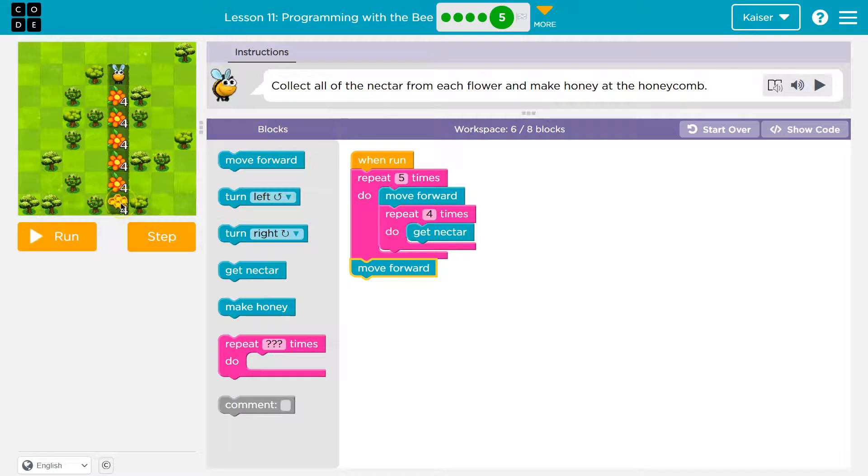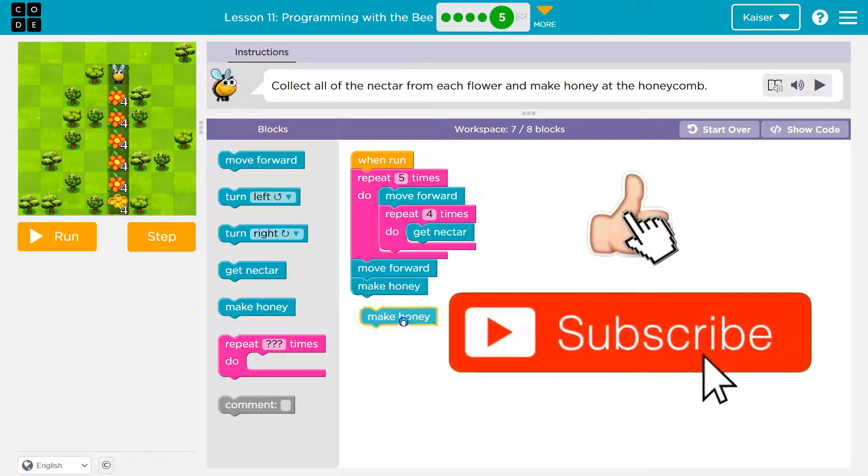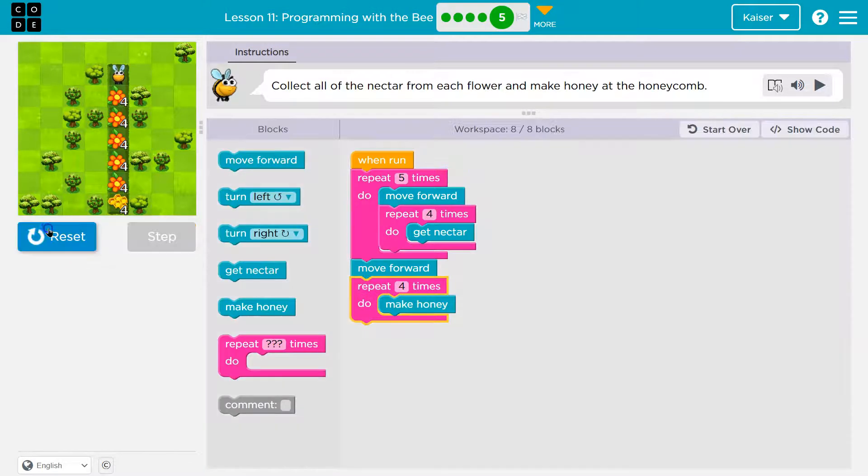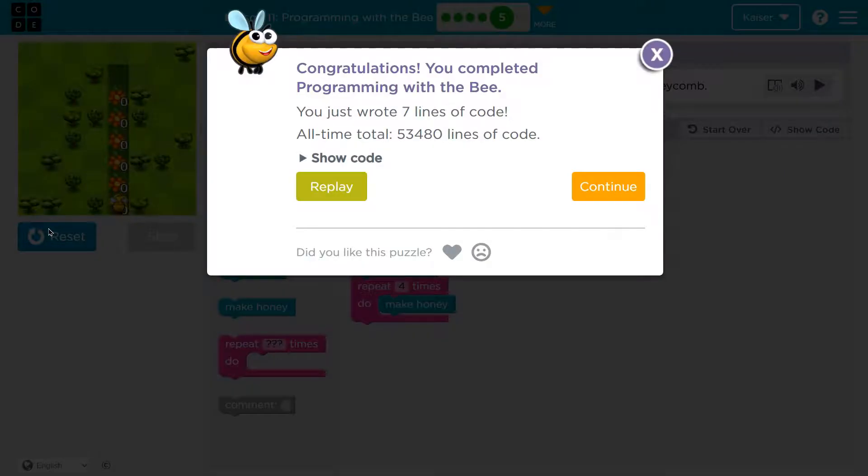Then I need to make honey — four times. So I'll put a repeat of four around Make Honey. Click and click. Let's check. Victory, onward!